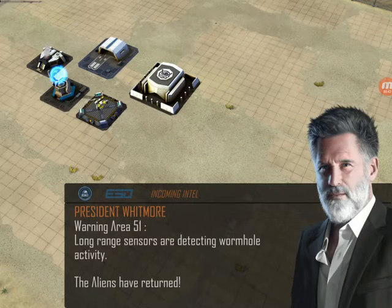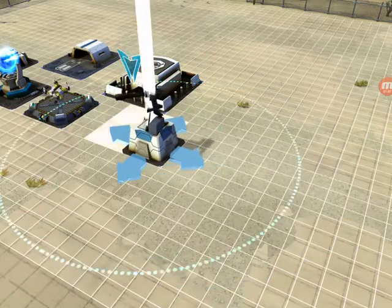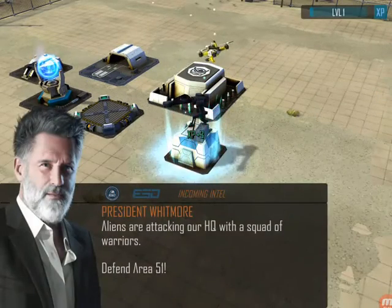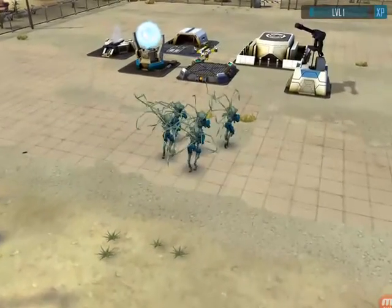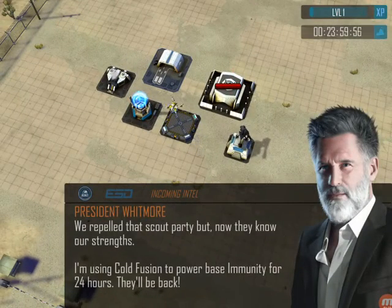President Whitmore, long-range sensors are detecting wormhole activity — the aliens have returned. Place this sniper tower, defend your headquarters building. So this is a command-and-conquer style base real-time strategy. Let's place this right there. Aliens are attacking our headquarters with a squad of warriors — defend Area 51. Aliens are coming in and getting dealt with just like that. We repelled that scout party but now they know our strengths.